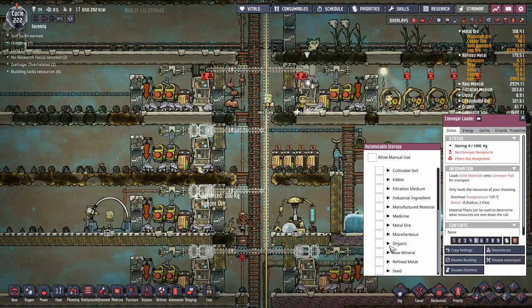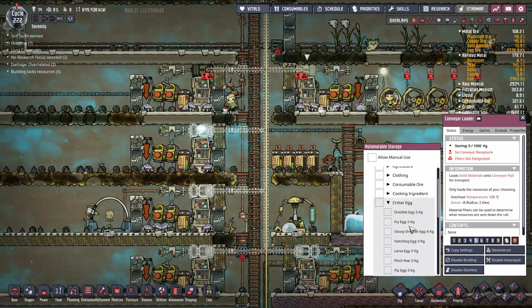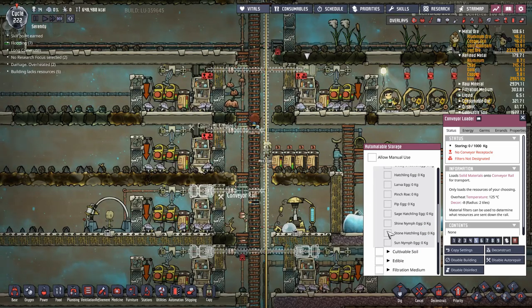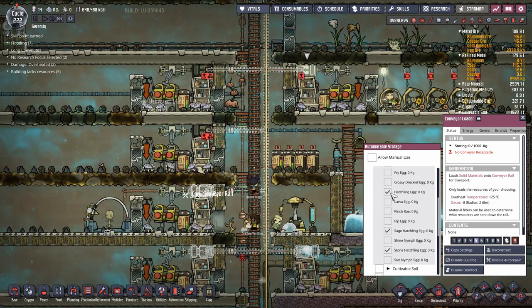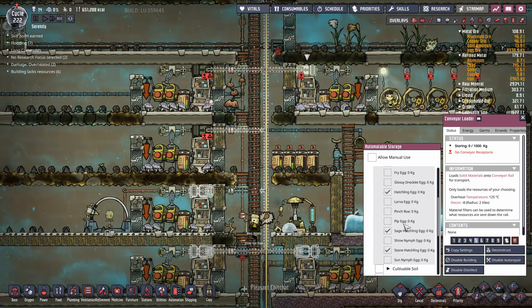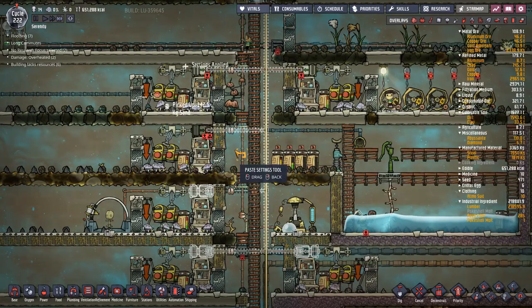We have to decide what's getting picked up - it's a fairly simple matter, we just need to find critter eggs. There are three types of eggs they can potentially drop and you want to select all of them: stone hatches, sage hatches, and hatchlings. Those three are the only possible eggs they can lay, that's all we want. Then we can copy those settings to all the other ones once they finish building them.